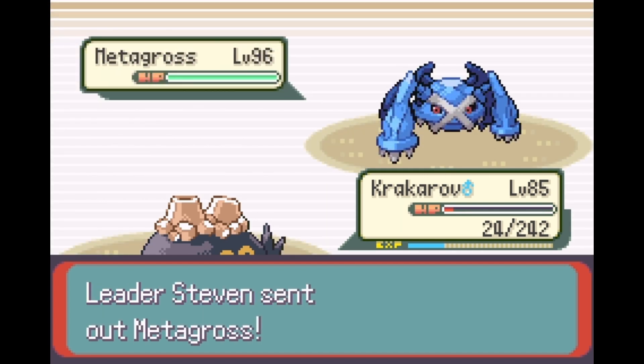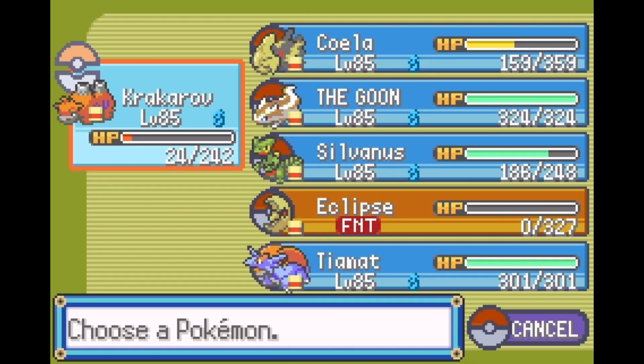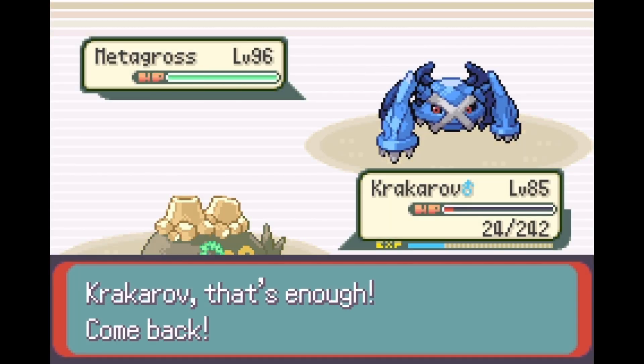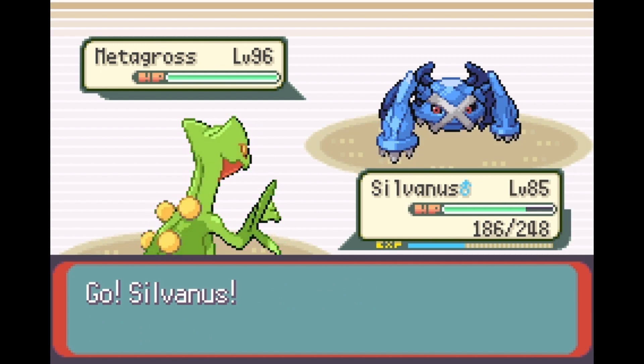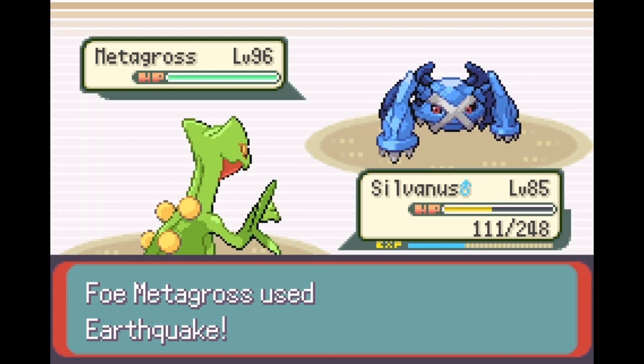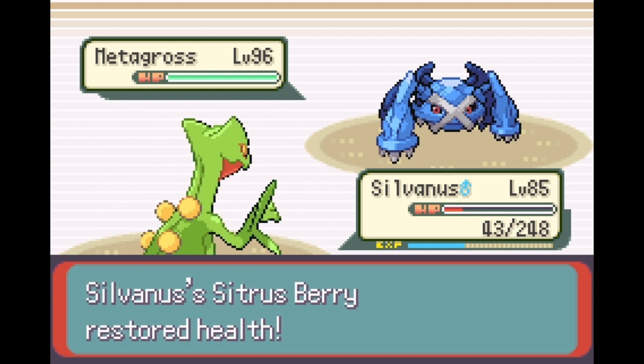Next is Metagross with Intimidate - of course. I know this Metagross is Choice Band, and the question is what it's going to lock itself into since it sees a kill. I'll give it Meteor Mash, Earthquake, probably Rock Slide. I'll go with Sylvanus just in case it goes for Earthquake - try and tank it, even though his defenses are pretty janky.